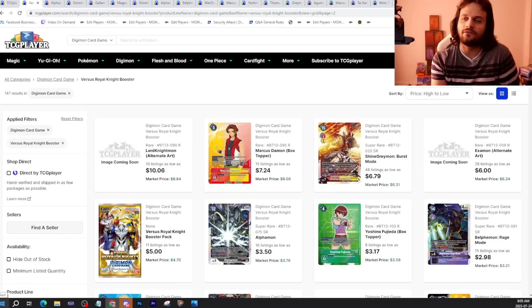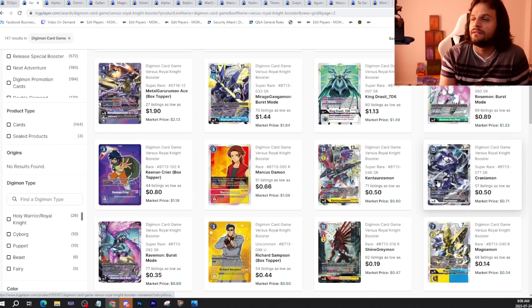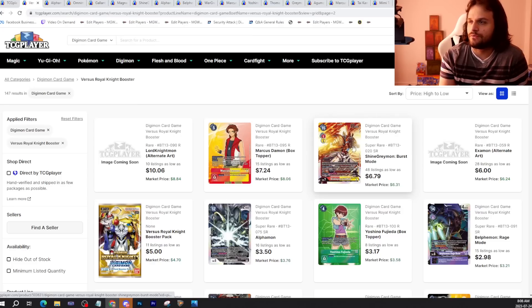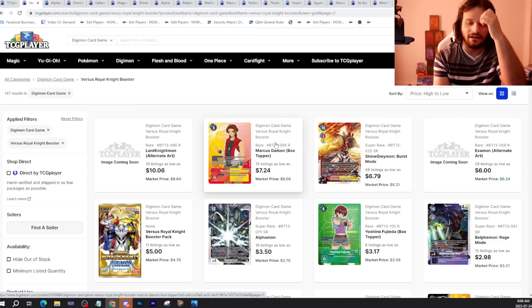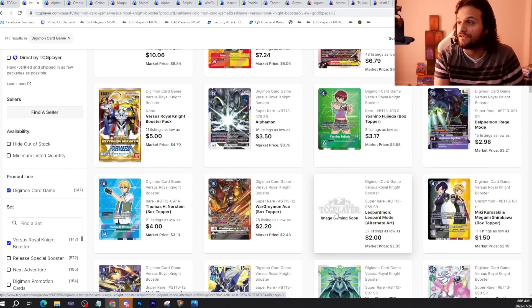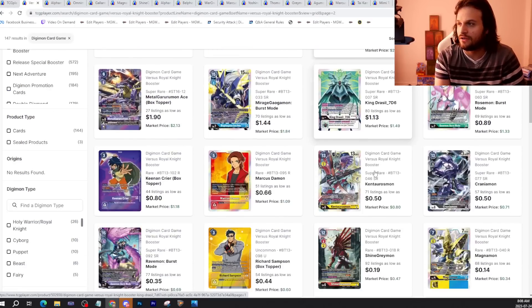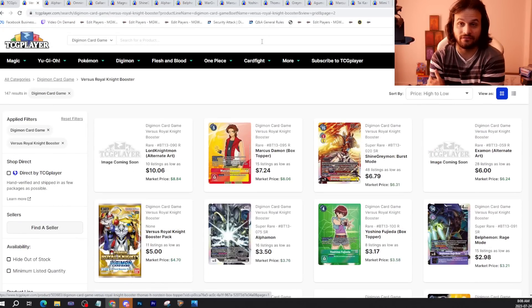Here we have BT13 — this is page 2 of TCG Player. You'll notice that this is the most expensive super rare in this set, and this is the most expensive box topper in this set. Everything else is cheaper than this in this set, which is really interesting. And some alt-arts in this set are just terrible — like Leopardmon alt-art, Examon alt-art, Lord Knight alt-art. It is kind of depressing, really.